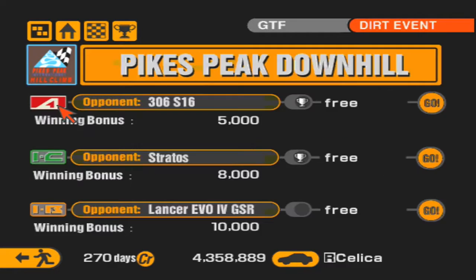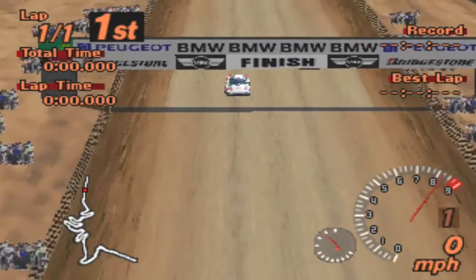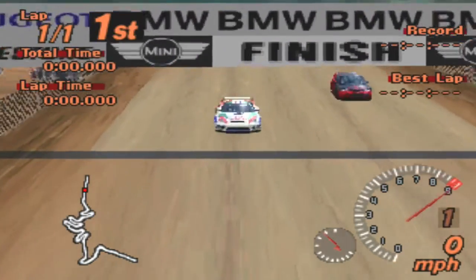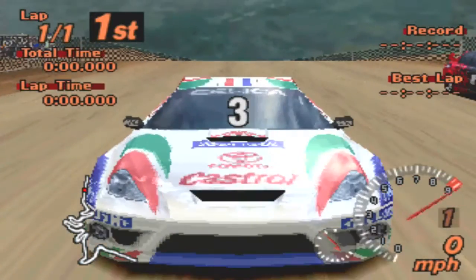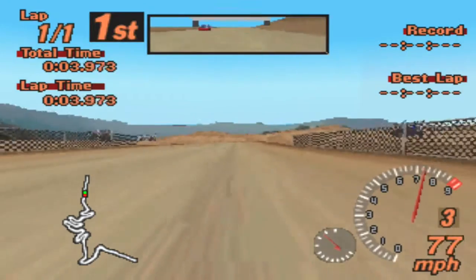Now let's finish the Pikes Peak downhill with the Lancer Evo 4 GSR. Even though this one's 10,000, I think I could have won this with the Stratus, because all this really is is a tuned up Lancer Evolution 4 - similar to that tuned up Subaru Impreza we versed earlier and killed with the Stratus. We'll be able to compare the time - what was the best time we got with the Stratus? I think it was like 106, wasn't a very good time.